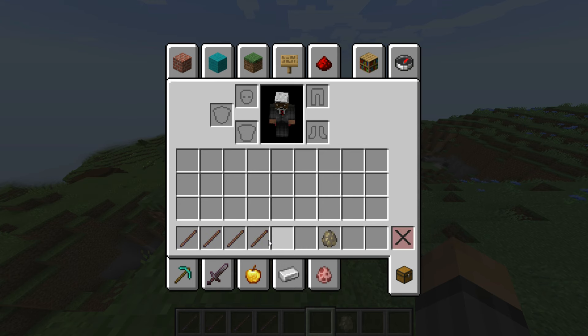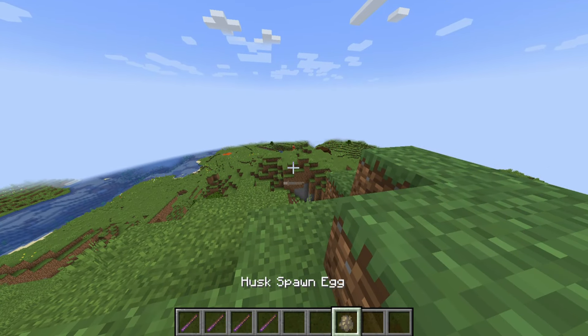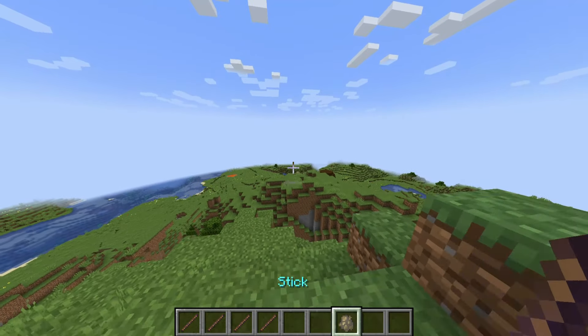In this video, I'll show you how you can get a knockback 1000 stick in your own Minecraft world. As you can see, with commands we can get knockback at multiple different levels. Level 50 is already pretty insane, but we can go higher.